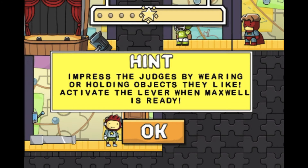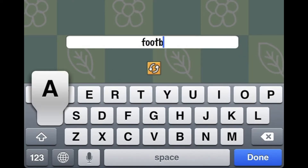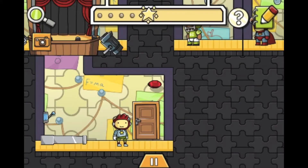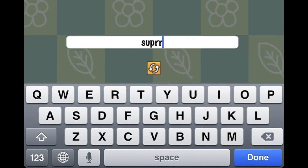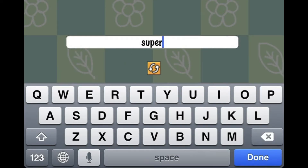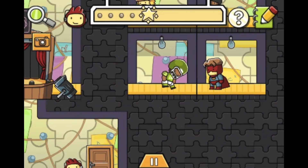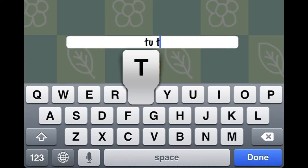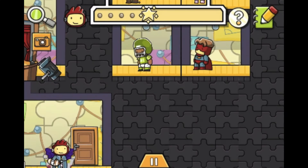Impress the judges by wearing or holding objects they will like. Activate the lever when Maxwell's ready. First you're going to want to type in football and give it to Maxwell. Now type in super cape and give it to Maxwell. Then type in tutu and give it to Maxwell. I'm sure he loves to have that on.